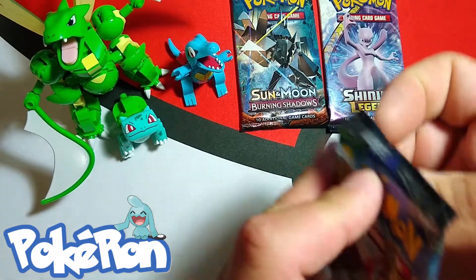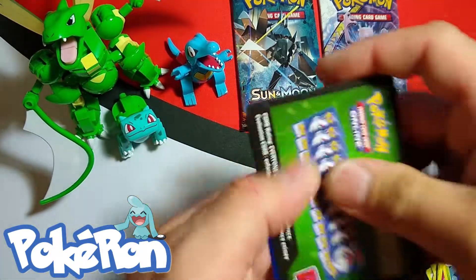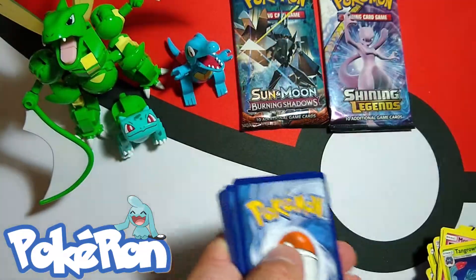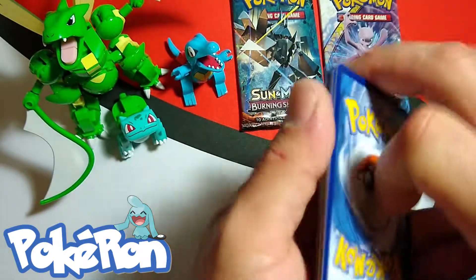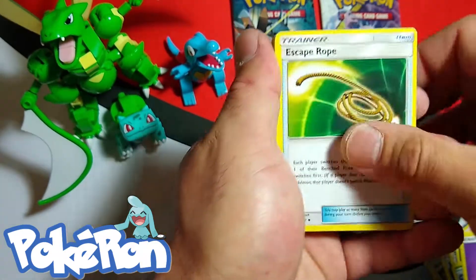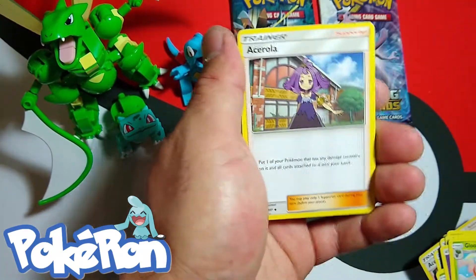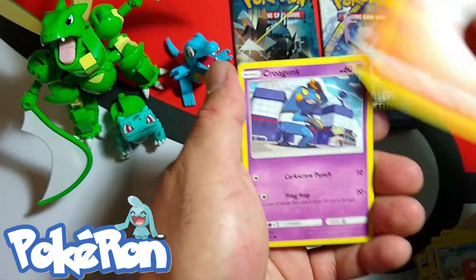Always loving me some Azumarills — Pikachu's water cousin, gotta love it. I would like to know down in the comments what are your favorite sets of Pokemon cards in recent years. I have to say I think I'd go with Unbroken Bonds — it's been so much fun opening those. I must have opened like five booster boxes by now.